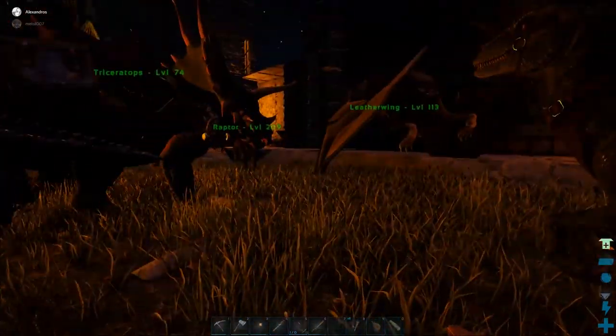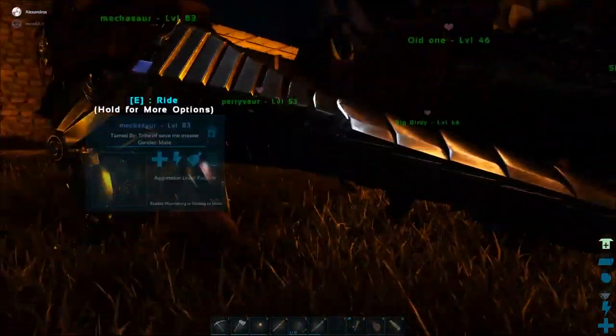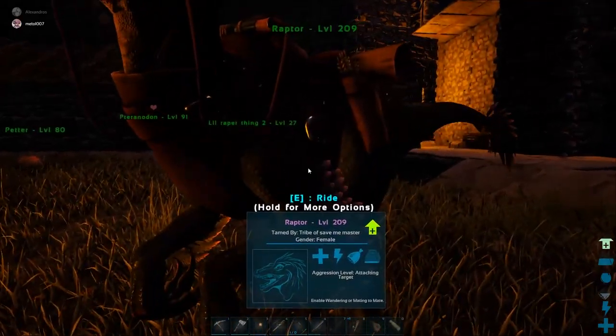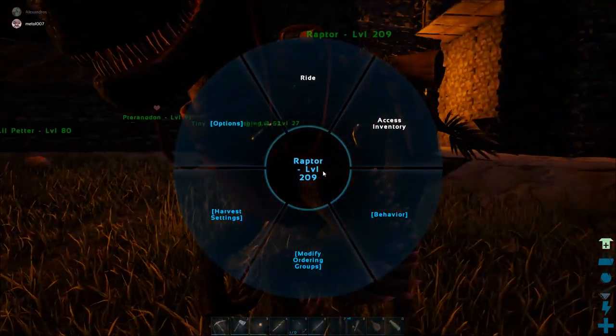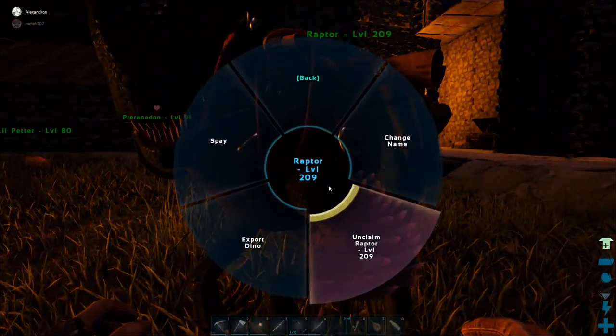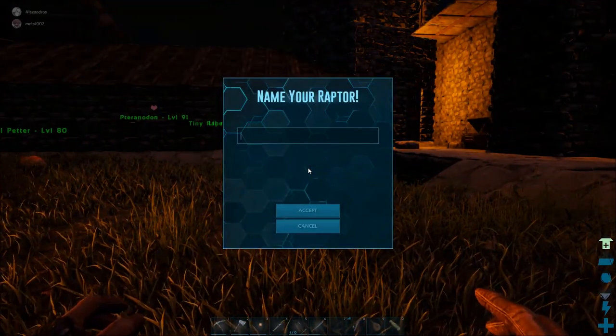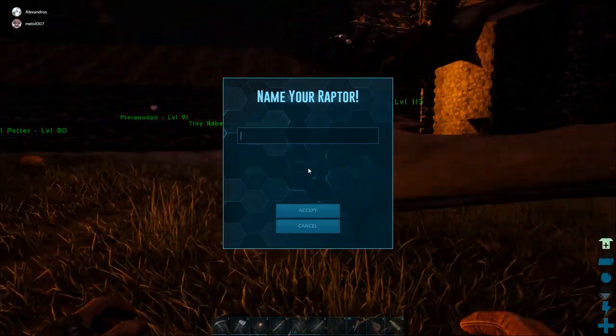I wouldn't recommend going out in the direction of the green obelisk because there's an alpha carnivore and I will guarantee you will not outrun it. My raptor is level 29? No, yours is level 200. How did I end up with the better one? You ended up with the better one because I have the flyer.